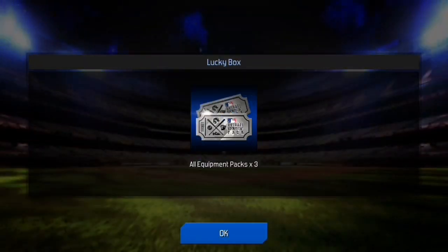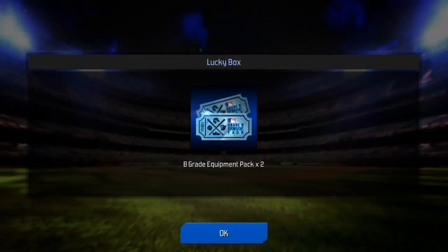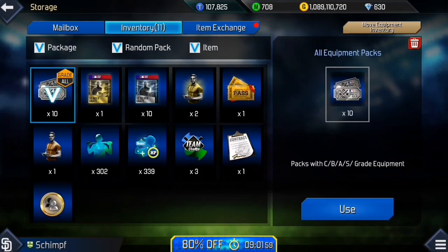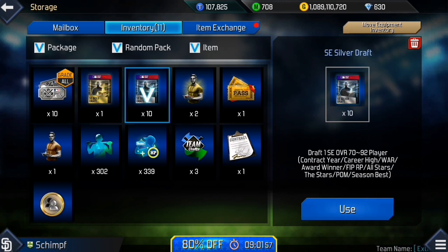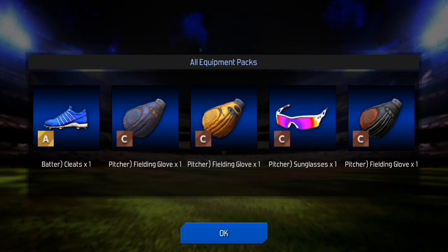Now some lucky boxes — what can we get? Just some equipment and more equipment. Now equipment, a gold draft, and a silver draft. Let's see.